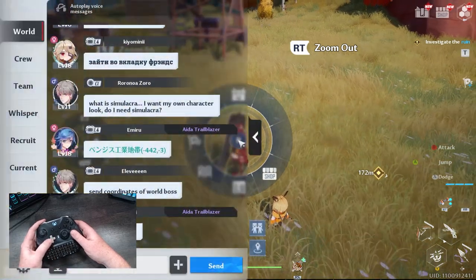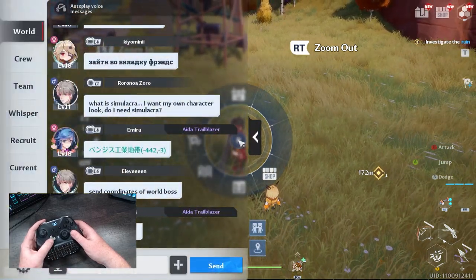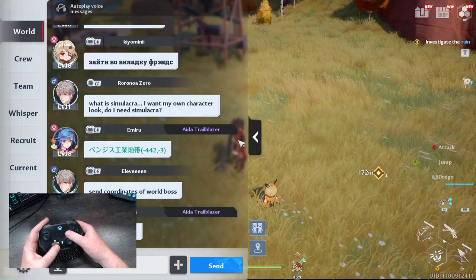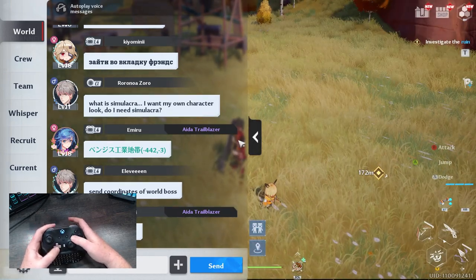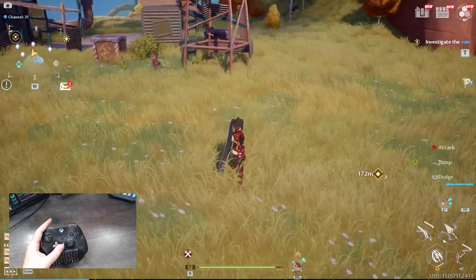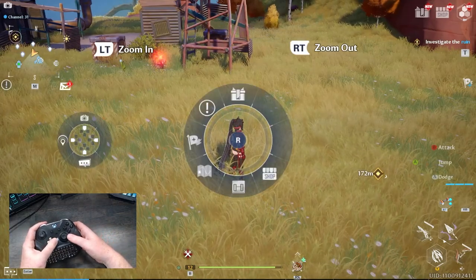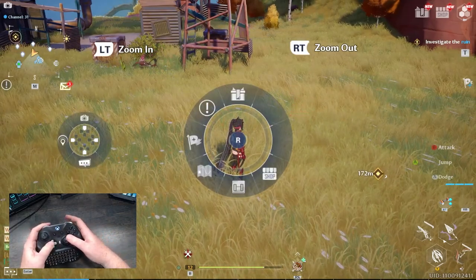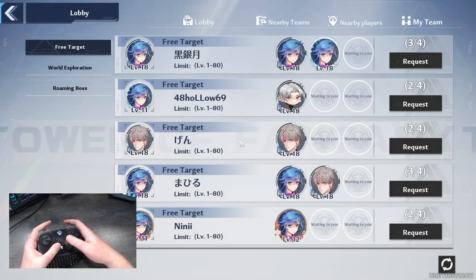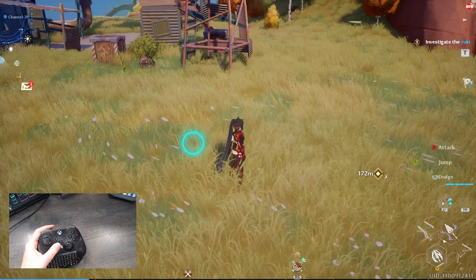Going back in, on the D-pad you also have options like taking a picture and opening chat so you can see what's going on in the world and what people are saying. You also have the ability to zoom in and zoom out with the right trigger for a better camera angle.